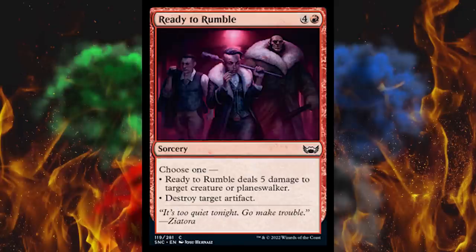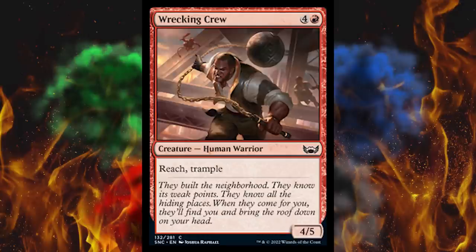Next up, Ready to Rumble — it's a five-cost red sorcery. Choose one: deals five damage to target creature or planeswalker, or destroy target artifact. Five's a little high, pretty obviously just for limited. Next up, Wrecking Crew — it's a five-cost 4/5 human warrior with reach and trample. Simple — kind of draft chaff, but you never know.